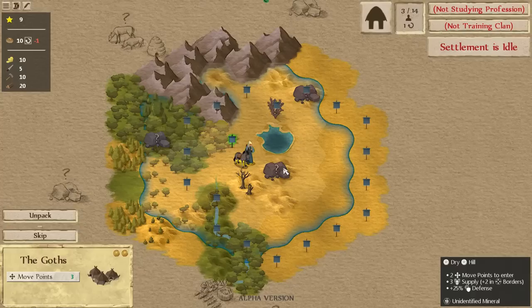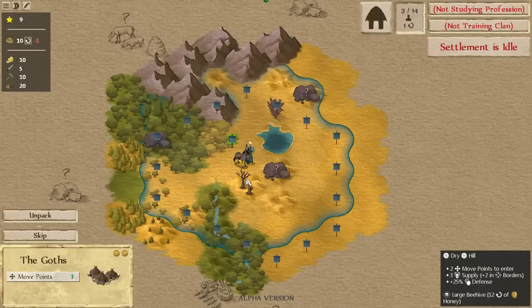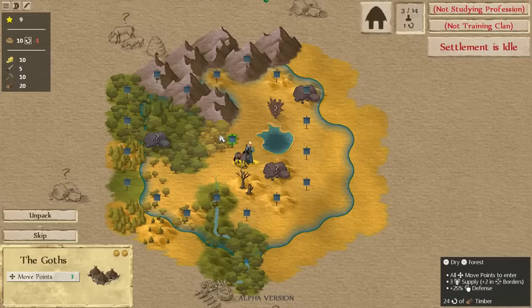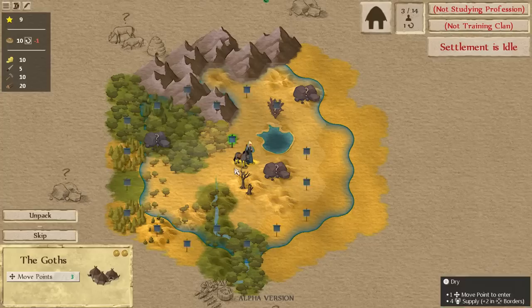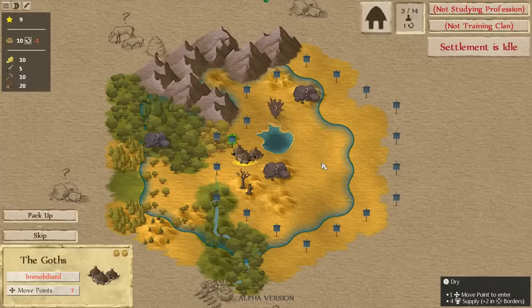We need to figure out where to position our settlement. We have a good number of things already within our borders, so we might be in pretty good shape. You can see: if I click on my settlement and mouse over other tiles, the flags show where my borders will be. Moving south would lose the mineral to the northeast. Moving into a forest would cost all our movement points, so we couldn't unpack this turn. We'll go ahead and unpack here.